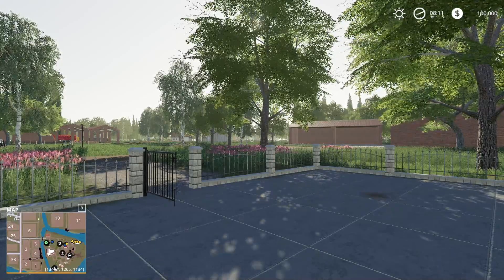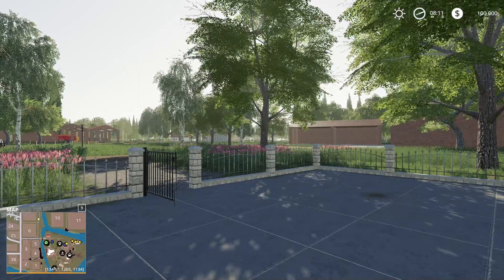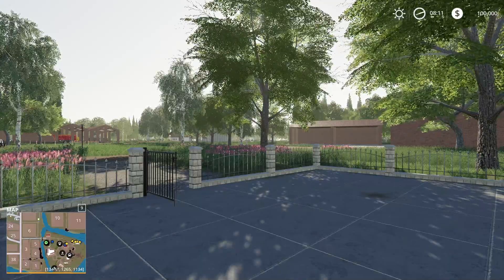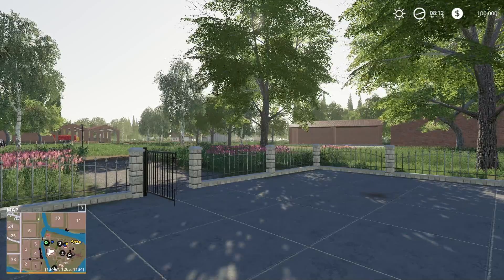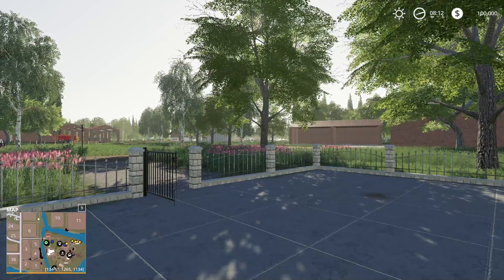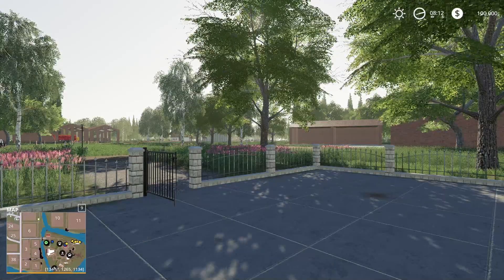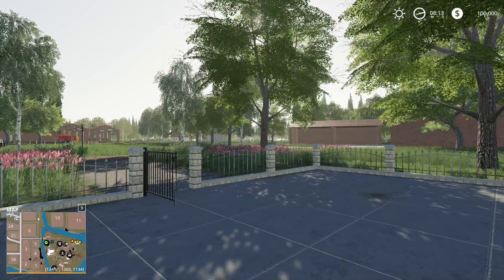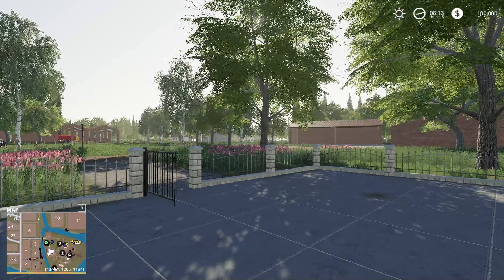In the mod hub it says: welcome to the lands of the Poe River — fully flat standard size map reproducing an area rich in canals and marshy areas. Compatible with seasons and precision farming. 38 fields of various sizes. The farm with cows and chickens. 13 points of commerce where to sell various products. 3 points where to buy various products. The BGA, the shop and workshop. 3 forest areas and some free areas where to place objects.